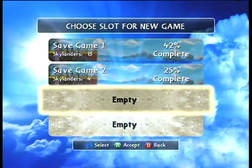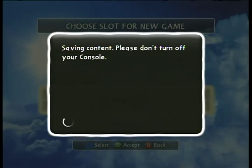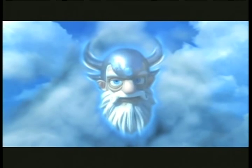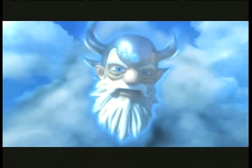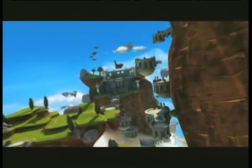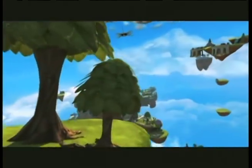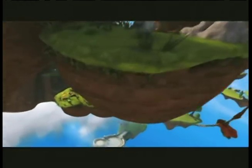Again, some of these words and terminology will make a little bit more sense once we're in the midst of the game, so let's get on with that endeavor. And I think we'll be greeted with a cutscene as we are in most games. 'Greetings, young Portal Master. I have been waiting for you. I am Eon, your guide in this world. But where are you, you may ask? This is Skylands - an ancient world of wonder and mystery.'